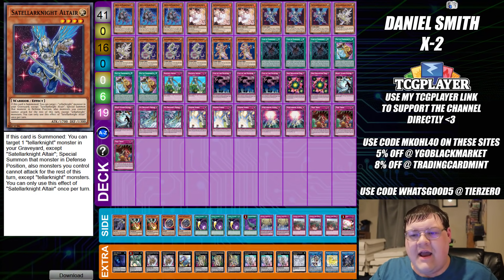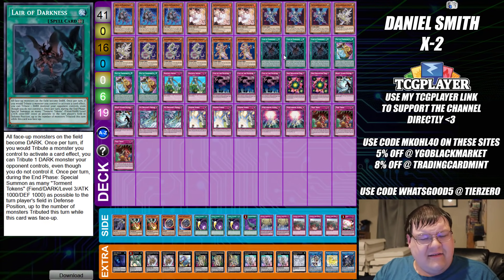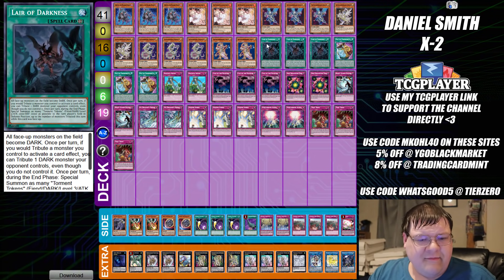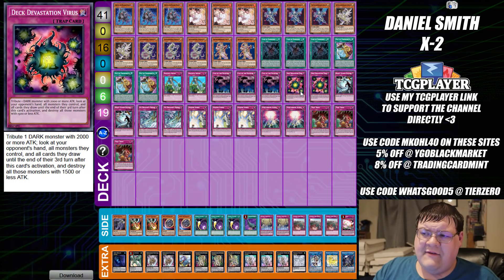The first list we have today is a Teller Knight list from Daniel Marino-Smith out of his sneak peek. This is playing Lair of Darkness and all sorts of virus-y shenanigans to punish the opponent. The more I look at this list, the more I want to play this. This is awesome.